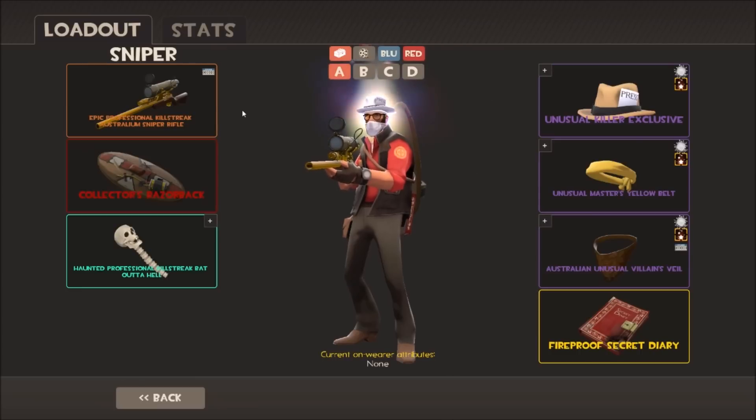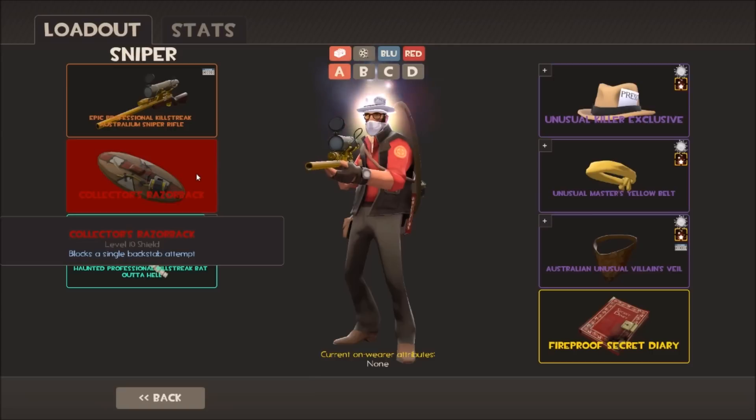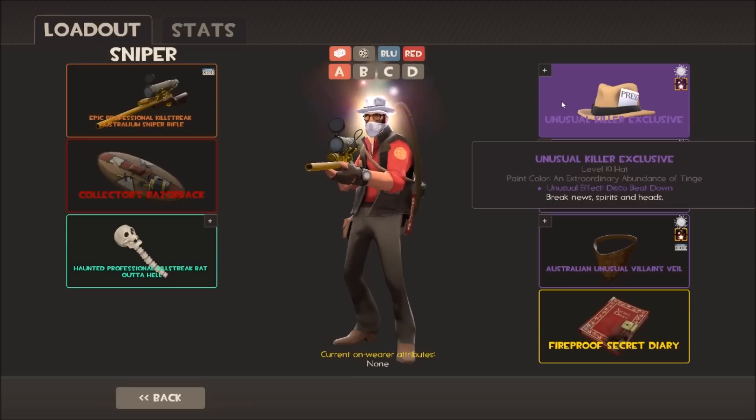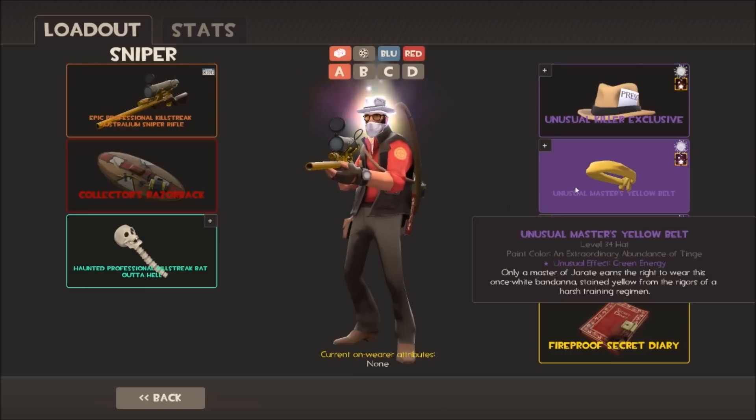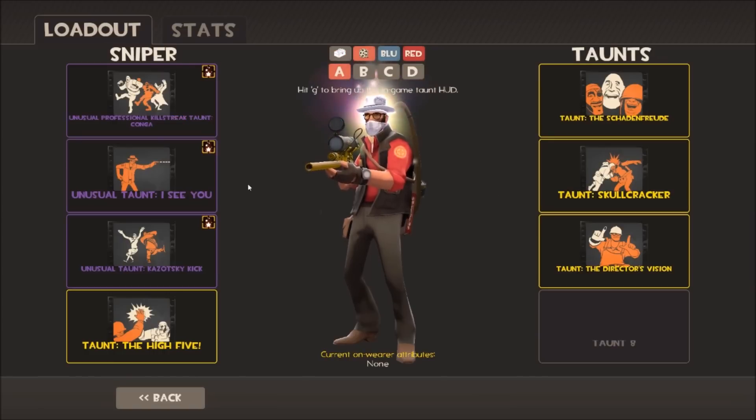Onto Sniper - another white energy combo. I've got my Australium Sniper Rifle, nearly hailzone - don't play much Sniper but getting there. I've got my Collectors Razorback, very useful for someone who wants to snipe without worrying about backstabs. Then the Haunted Professional Killstreak Bat out of Hell melee reskin - no point using the Bushwhacker if I'm not running the Jarate. For hats: Killer's Exclusive with Disco Beatdown painted white, then Master's Yellow Belt with Green Energy and Villain's Veil with Purple Energy - mix those together and you apparently get White Energy. There's also a Fireproof Secret Diary just for the hell of it.